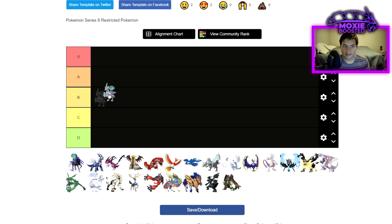I'm going to go ahead and drop Calyrex Ice in B tier — maybe low A tier. I would call it like high B, low A. I am going to try to put these in order of viability within their tiers after I've placed them in the tiers themselves.